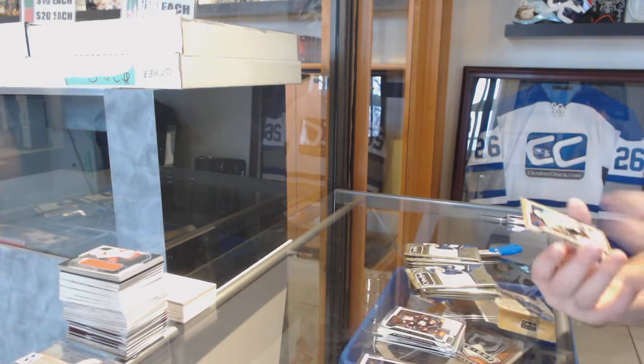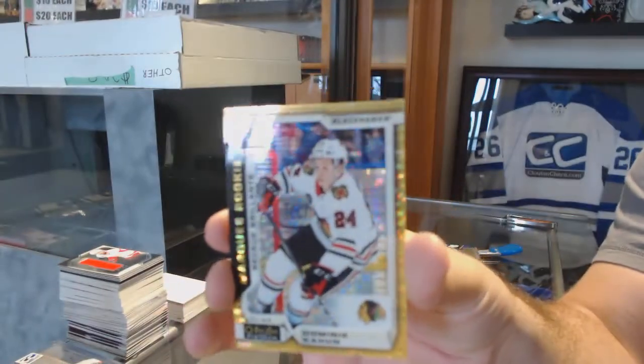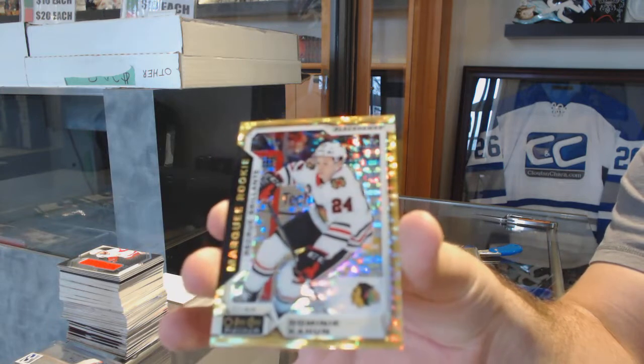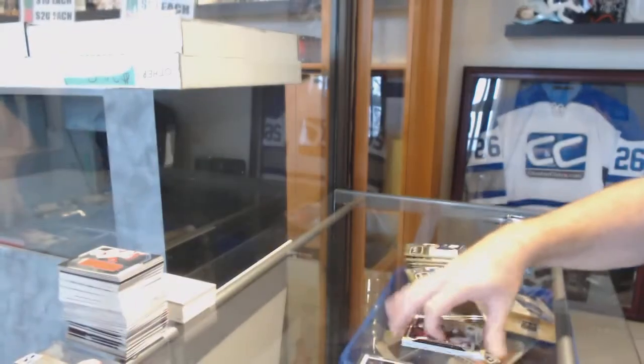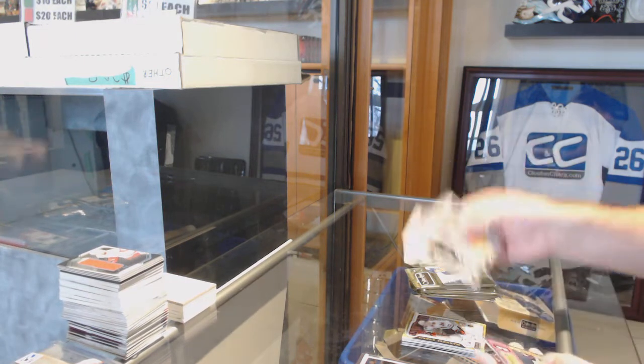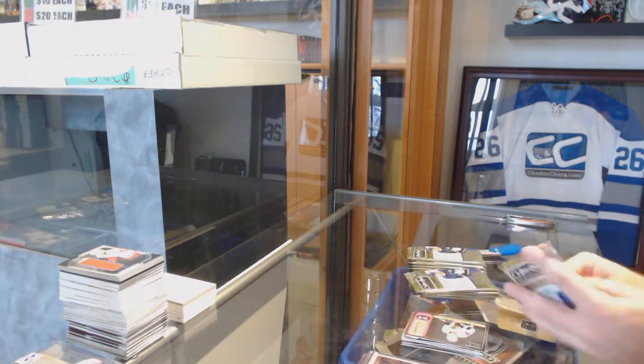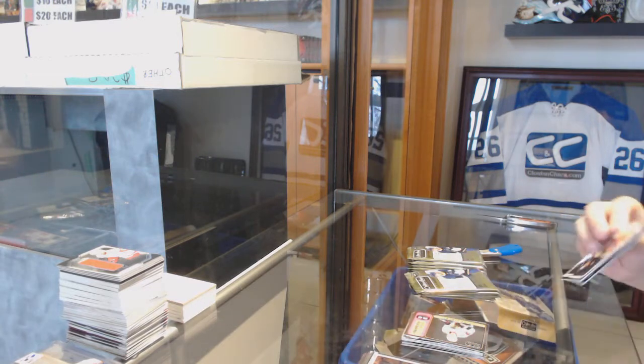Seismic Gold rookie of Dominic Cahoon, numbered to 50. Dominic Cahoon. Markey rookie of Antti Sumela and a Dylan Secura retro rookie.